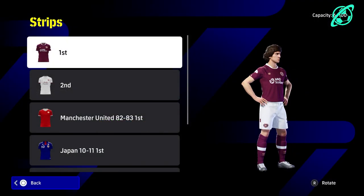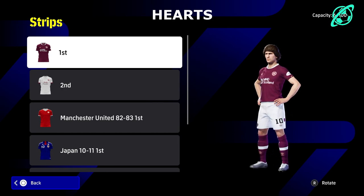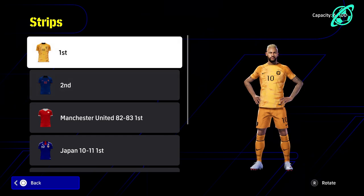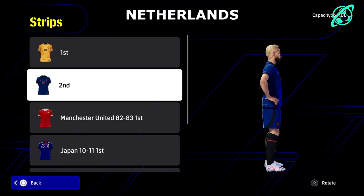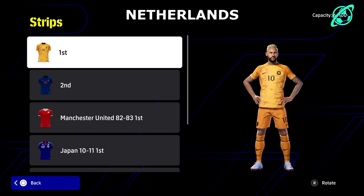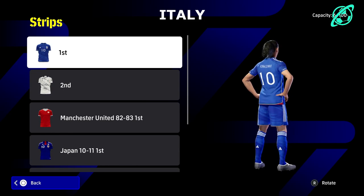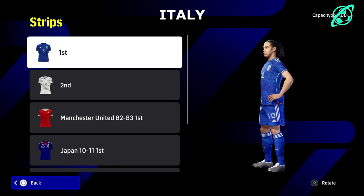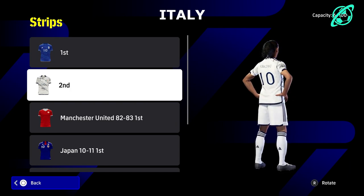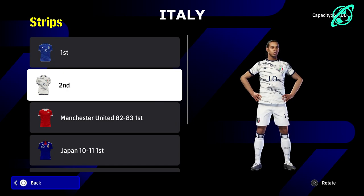First up we're in the Scottish Premier League with Hearts — it's not the most beautiful but I do like that shade, and I always like a white kit. Then we've got the Netherlands National Team kit modelled by Neymar — first and second — that classic orange is timeless. Speaking of classic, Italy: you can't go wrong with the Italian home kit, and the away is a beautiful crisp snowy white with lovely little specs through the design — really slick.